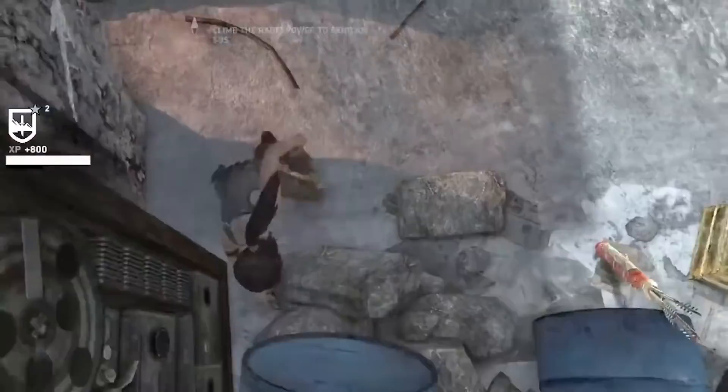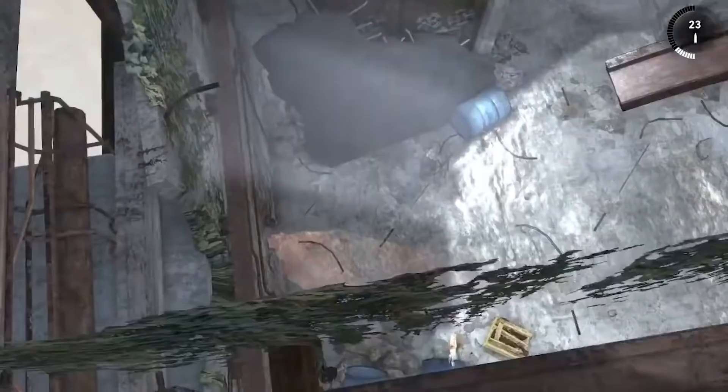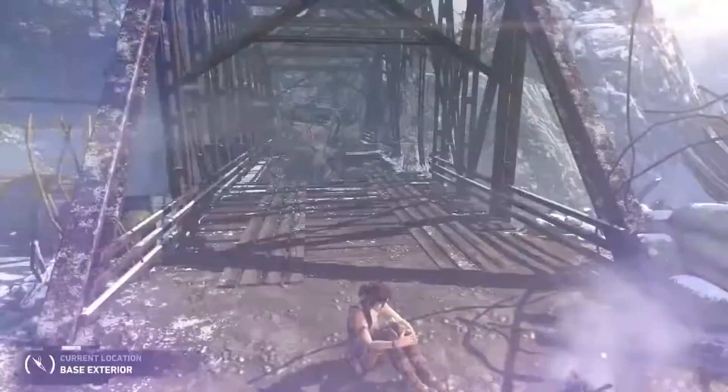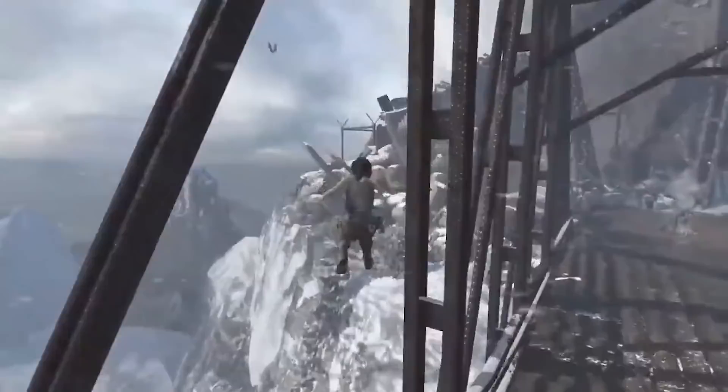Here we go — not sure what that checkpoint was for in the squeeze-way; might have been just to despawn the enemies behind her. Using the barrel to push herself through the wall — this is a new version of the exploit. Anytime you have a solid object right up but not flush against a wall, if you can somehow get the character in there, they'll squeeze one way or the other.